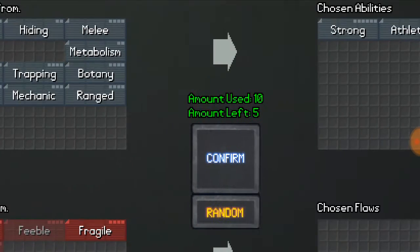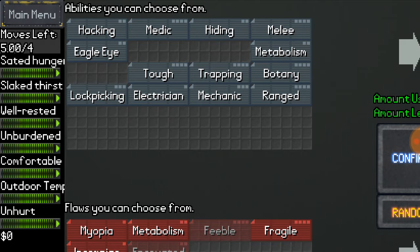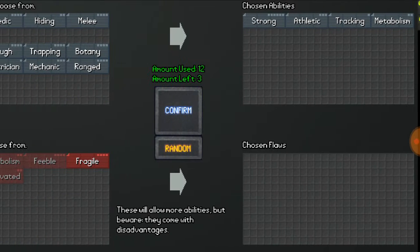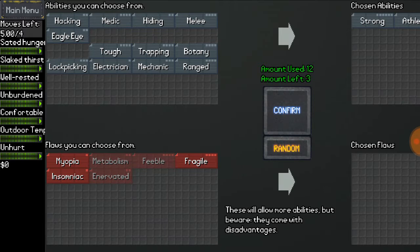Tracking is good for you — it lets you see farther and also see the tracks of other people. Then you have metabolism, which will be very beneficial during this run, as the game will have you kill a lot of people. With that, if you have a knife, you cut up those people to make human flesh — and apparently it's beneficial for you. It also turns you into a wendigo.